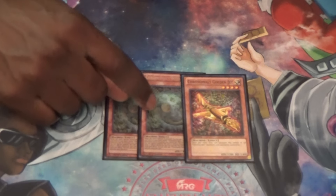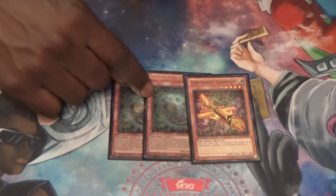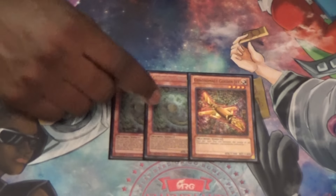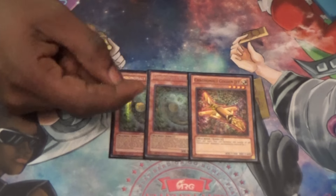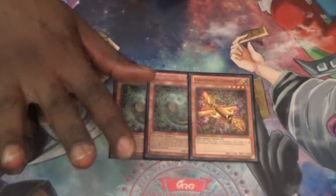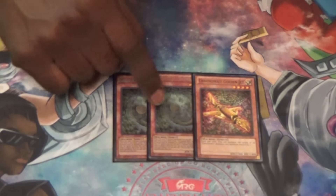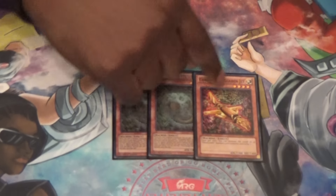Your Normal Summon, Neverdisc. When it's summoned, it lets you search another Chronomaly monster besides itself. And then, if it's in the Graveyard and you control nothing but Chronomaly monsters, you can special summon it from the Graveyard, but you can't activate any other effects. That doesn't come up like that, so don't even worry about that. The thing is, you Normal Summon Neverdisc, you search Golden Jet.